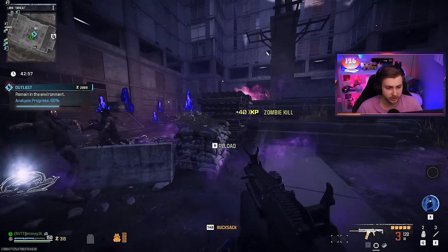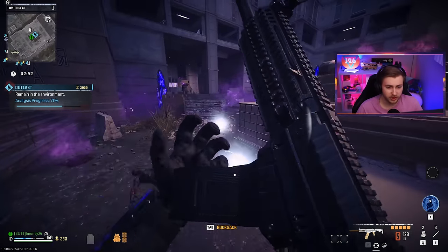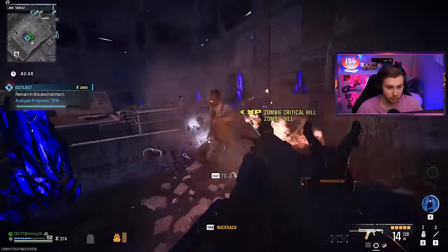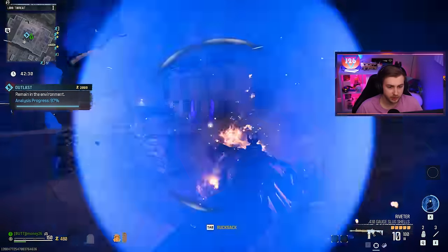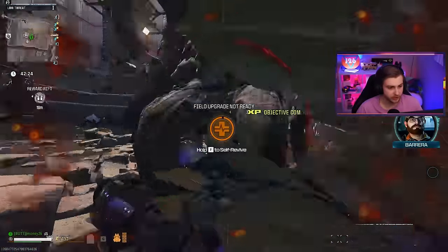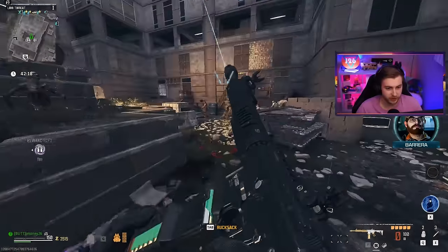I already started out this Outlast contract just to get a baseline of where all the damage is. These are only tier one zombies and I haven't pack-a-punched these yet, but it does seem to be one-shotting most of them depending on where I'm hitting them. I've mainly been using the Haymaker. And there's our contract, and there's our self-revive. It wouldn't be a video by me if I didn't fumble a self-revive within the first few minutes.